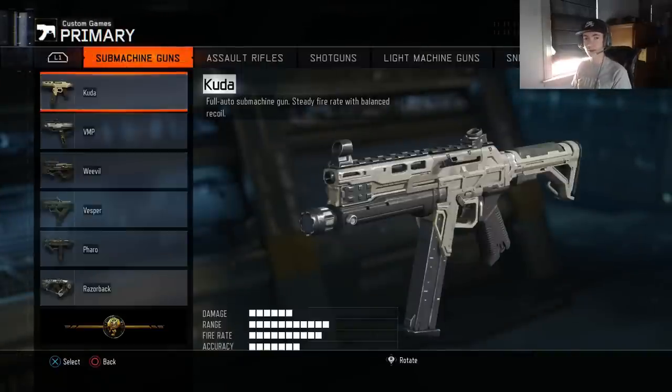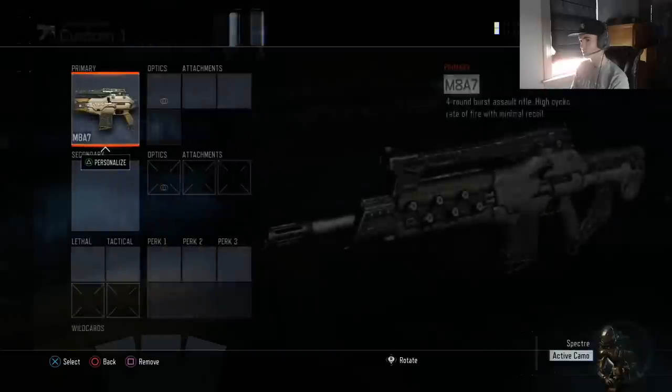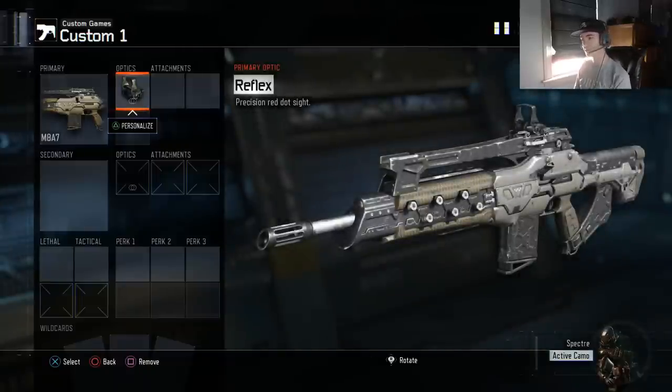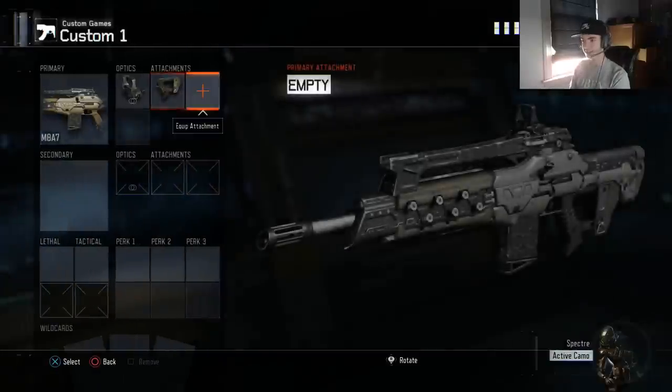I'm gonna go through my class setup today, gun by gun, game mode by game mode, as in-depth as I possibly can. Starting with a Hardpoint setup — the normal M8 class. I prefer reflex on the M8 over ELO because how I play, I want to zoom in further. ELO zooms in a little bit less and you can kind of get the reticle lost on certain maps and gunfights. So I prefer reflex. For attachments, I'll go quick draw and stock.